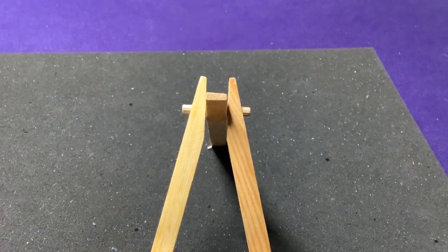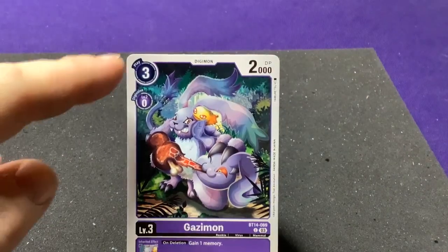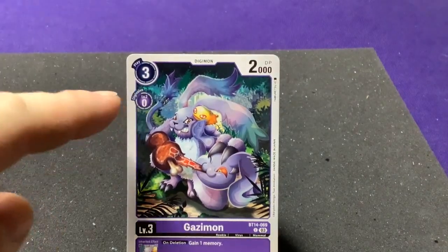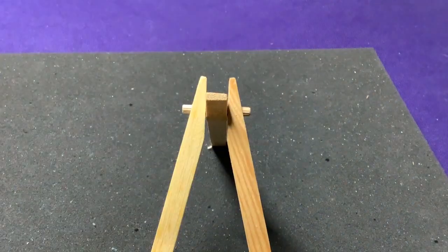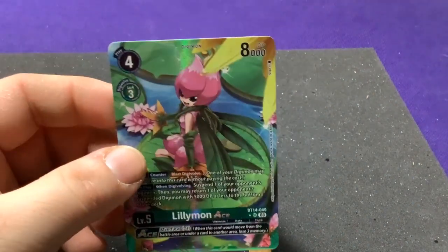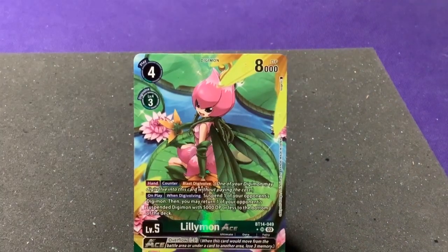Two other things to note if you're just joining for Part 2: they did add new rings around the Digi-ball symbol to indicate card color so you can identify it more quickly. And we have the brand new ACE type cards — I got a spoiler from the last pack.